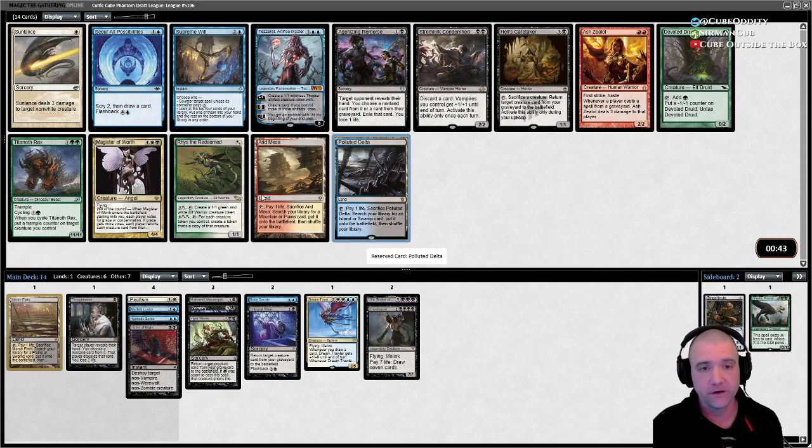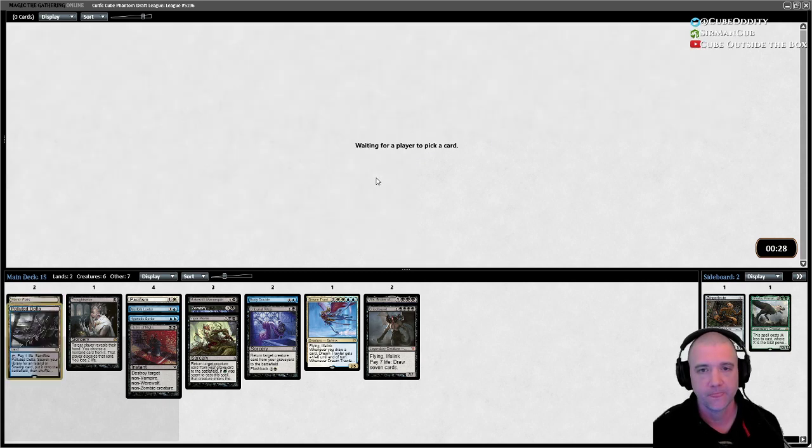Magister sweeps the board and sticks around, and if it dies you can reanimate it. I like the Delta though — we need some lands. A couple fetches will really help straighten things out. If we can pick up two or three duals we'll be in good shape. Either OG duals or shocks, ideally.